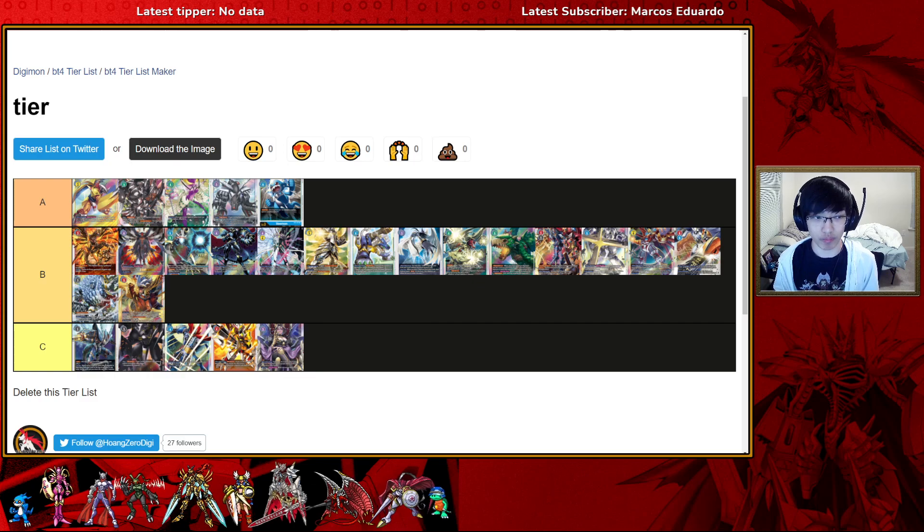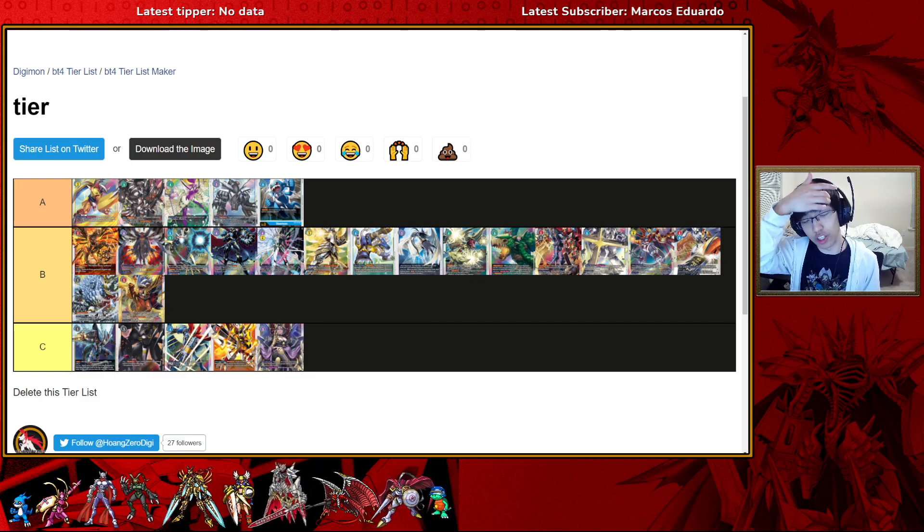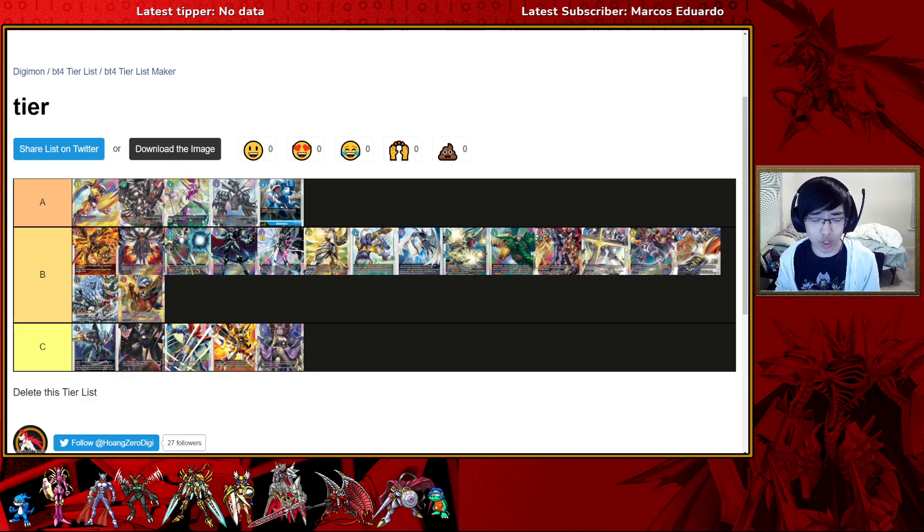Starting off with A-tier, the best deck in the format most likely is Yellow WarGreymon. The biggest check to WarGreymon in the Japanese format was Nidhogg, but because the HPD and the Argo 5 hit, WarGreymon is a bit more uncontested in the English format. This deck is really powerful — it has access to multi-attacking, board clearing, and new tools such as Chaosmon and Blinding Light that really accelerate its game plan.